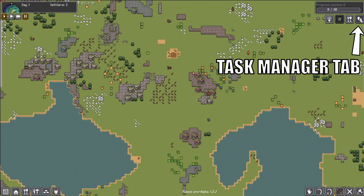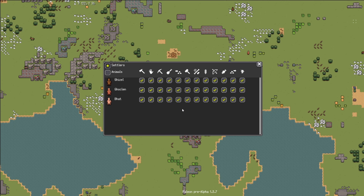Next we're going to go to our settler task list. This is broken down to felling trees, gathering, mining, digging, hauling, building, crafting, farming, hunting, fishing, supplying, and ranching.